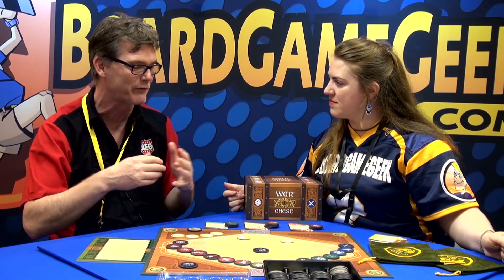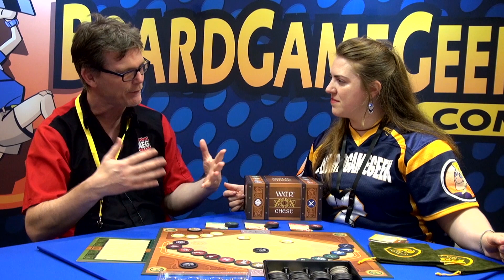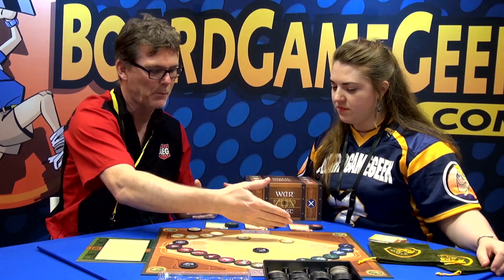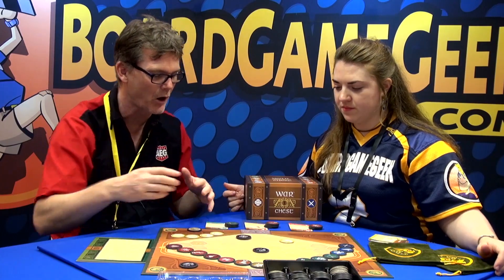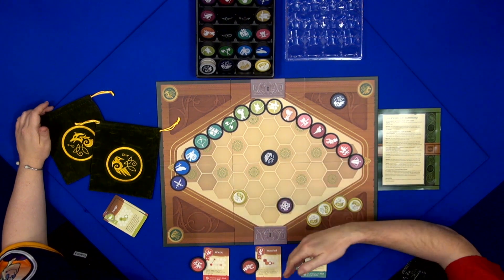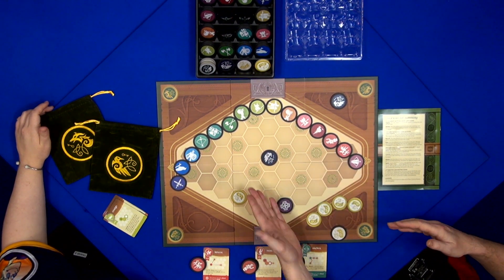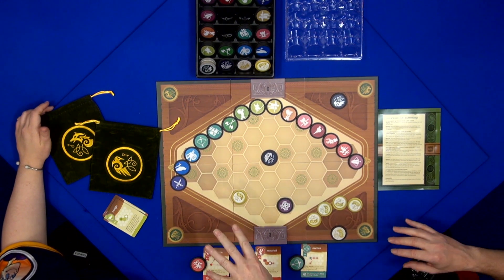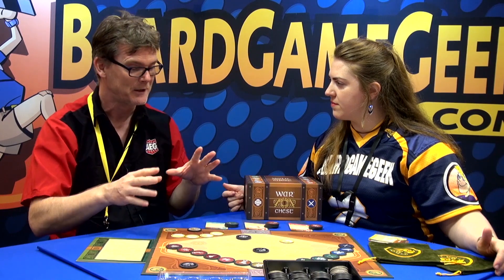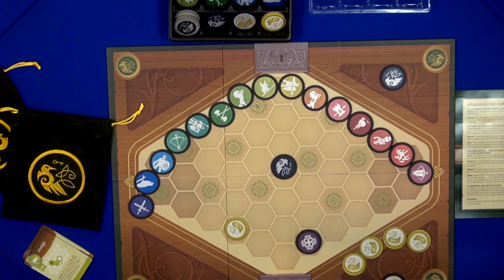It shares some of its DNA with chess, but it definitely shares some of its DNA with what would have originally been deck builders, but is now a bag builder. The mechanism of the game is that you start placing your units with these coins onto the board, and then you discard coins for various effects — like recruiting extra coins, moving the coins around, or taking control of locations. When your bag is empty, you take your discard pile, put it back into your bag, and go through it again. So it has that continual process, and the skill in the game is the strategic planning about how much you want to recruit into your bag to manage the bag composition.